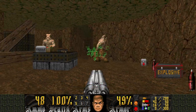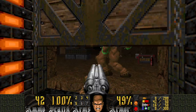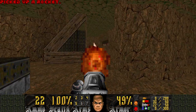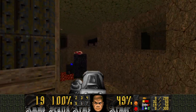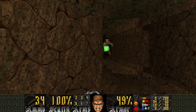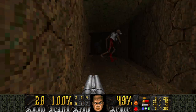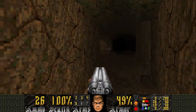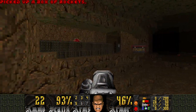Alright, so in this room are two hell knights doing their heck no techno. So let's just mow them all down, grab the rockets, and use them to kill this archvile who really isn't doing anything. I'm gonna use the shotgun for the rest of these enemies, except for the Baron. Because they give you lots of rockets, you might as well use them if you have the chance to.